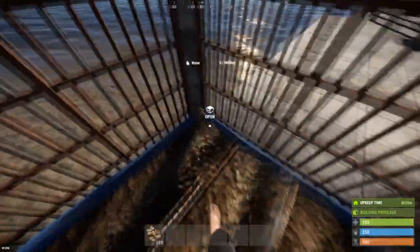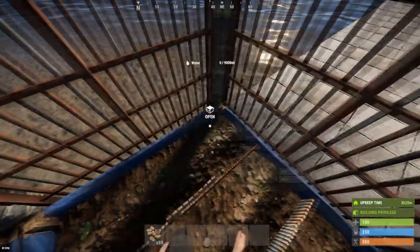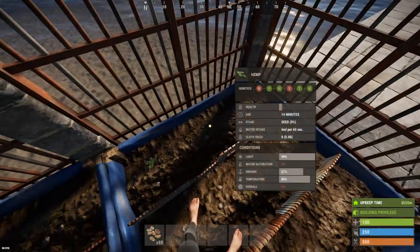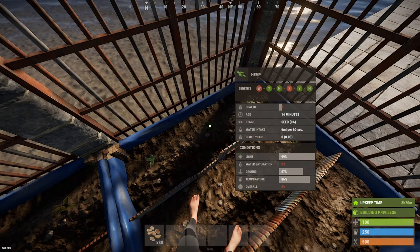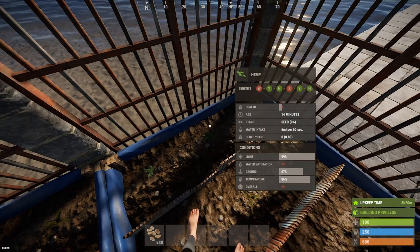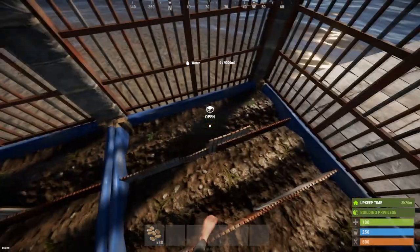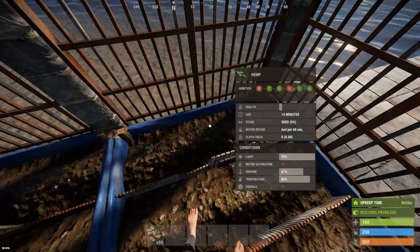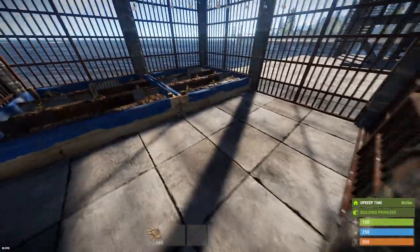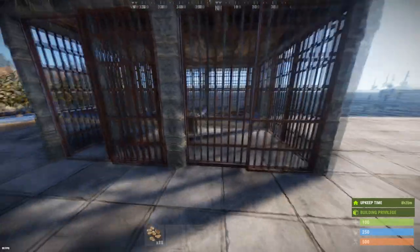The problem is even with them clipped up against the wall here where occasionally you'll see them showing light — oh, there we go. See, it's showing 99%. It's not enough to actually get it to grow. You can see I've clipped this a few times and gotten light on these seeds and it's still at 0% progress.